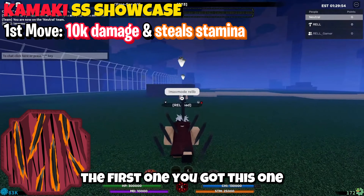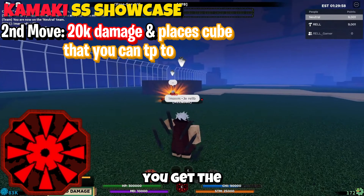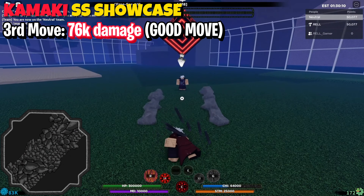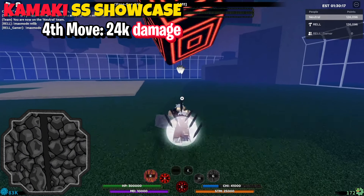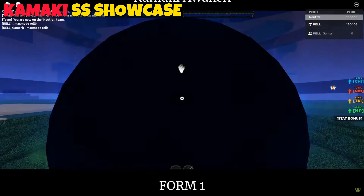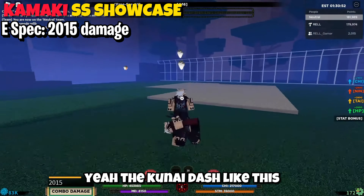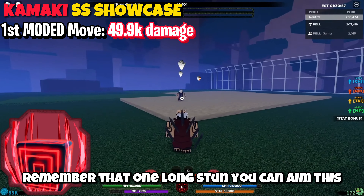The first move you get is the rods. The second move is the teleport where you can place a stunner — it has a rock trail or a cement trail. Then there's a rockfist. The Q spec is this move here, and the kunai dash is like this. Remember that long stun — you can aim this.